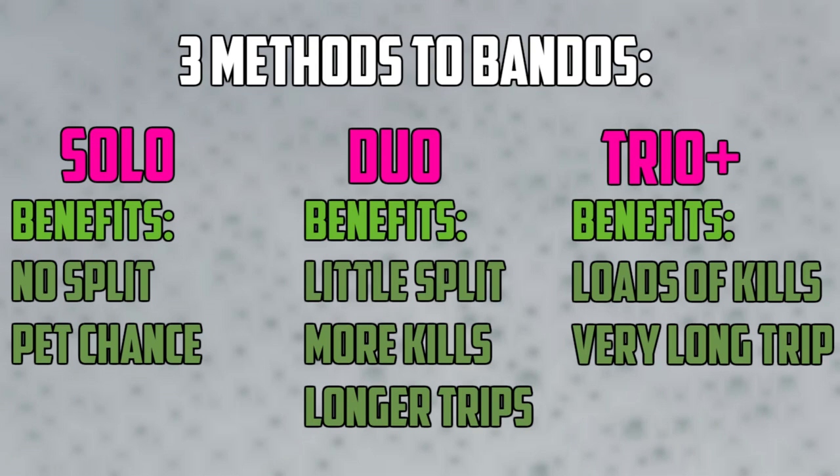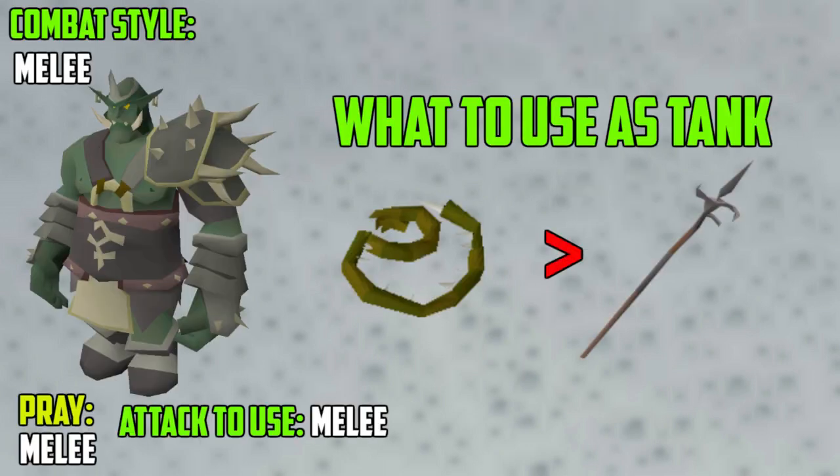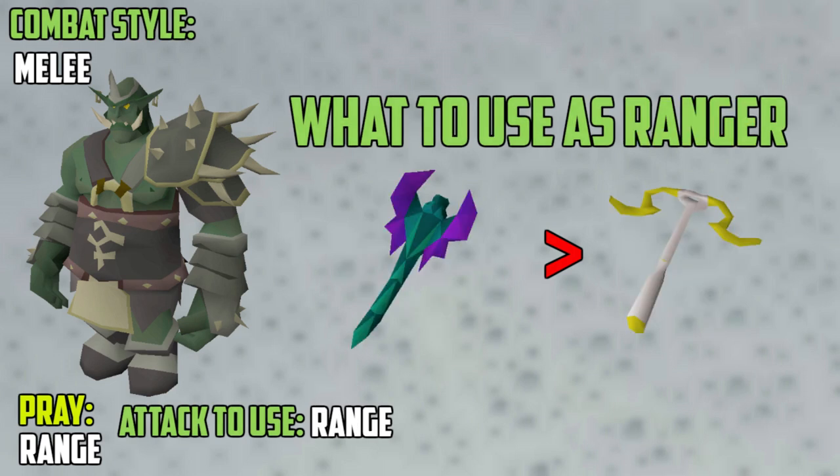Now we will go over the weapons you should use against Bandos. The tank, the attacker, and the ranger should all have the Bandos Godsword or Dragon Warhammer to lower Bandos's defensive stats using special attacks. I personally have found the Dragon Warhammer hits considerably less than the BGS, so I always recommend the BGS. As the tank, you should use the Abyssal Tentacle Whip, or the regular Abyssal Whip if you can't afford the Kraken piece. As the attacker, use the Abyssal Tentacle Whip or regular whip. As the ranger, use the Blowpipe, or alternatively the Armadyl Crossbow, but I do recommend the Blowpipe.